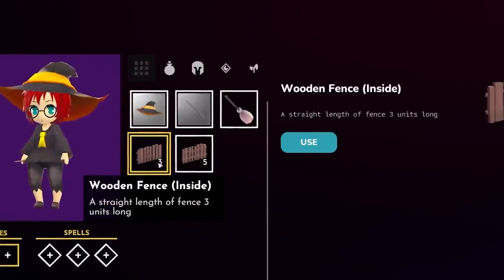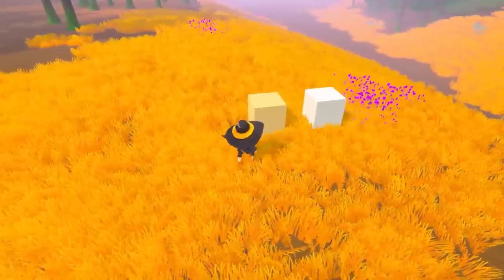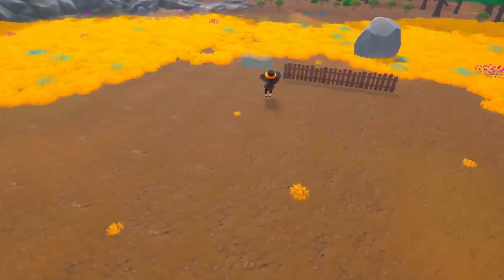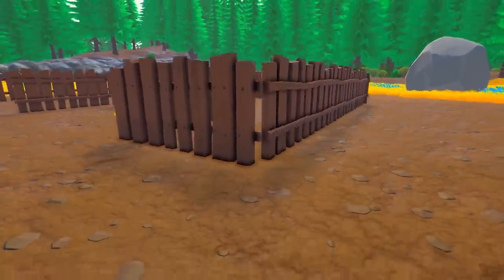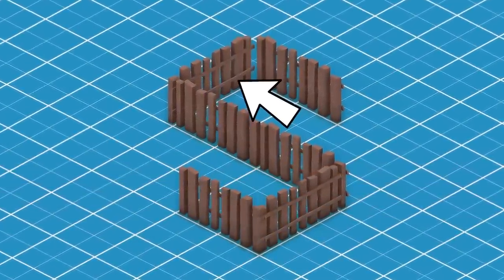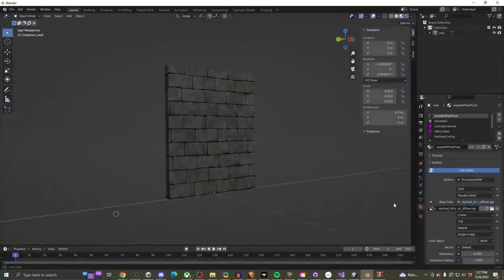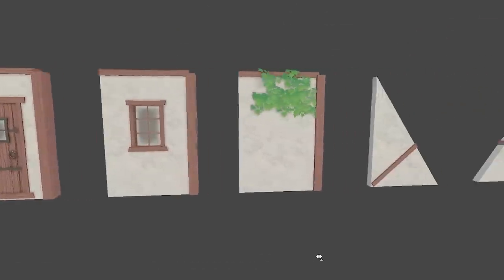I had run into a pretty big issue with the building system when I tried to implement fences. Cubes work great, but most things won't fill an entire grid space. My first thought was to just push everything to an edge. With that approach in place, I tried to make a fenced-in area and realized it wouldn't work. The fence isn't symmetrical, so rotating it to make a corner moves the outside look to the inside. This isn't a huge deal for a fence, but it does become a big problem with key elements like walls.